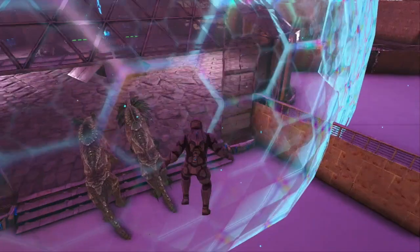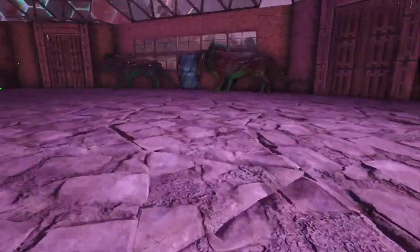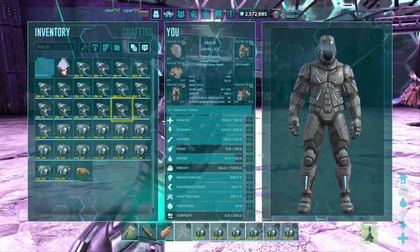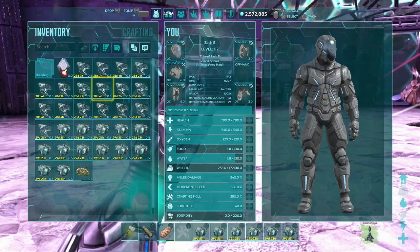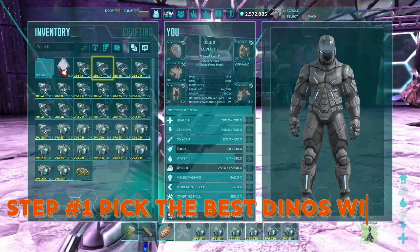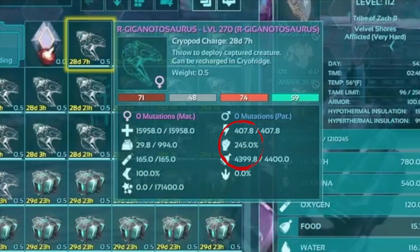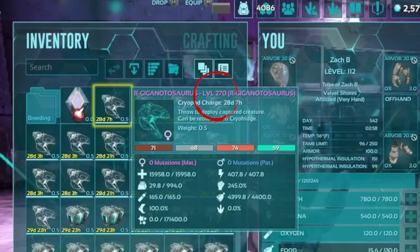First things first, we need to get a good selection of the dino that we want to mutate. In most instances, as in this case, we're going to be doing up a boss army of Gigas. Gigas are the toughest dino in the game, and we're going to take advantage of that by boosting these stats into an ultimate army.